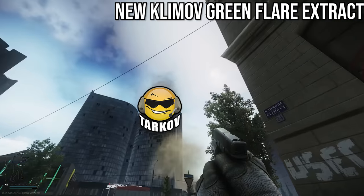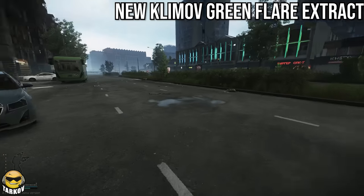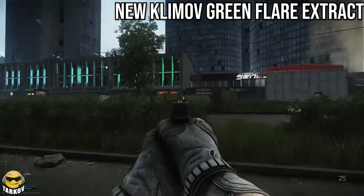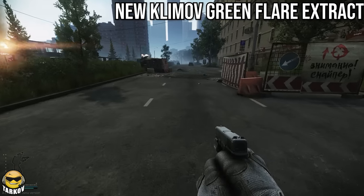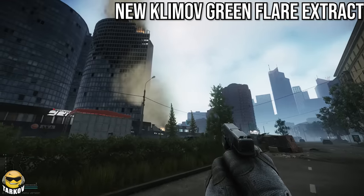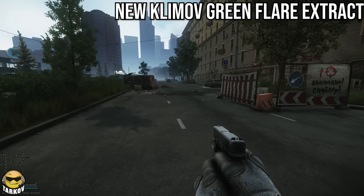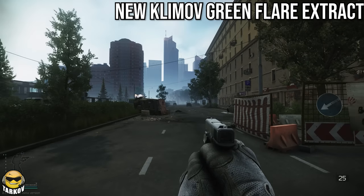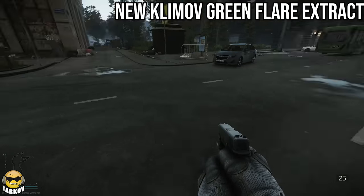We're standing at old Klimov. This is old Klimov, and you can cross the street anywhere up and down because there's all that new area on the other side. But the new Klimov is right here. It's the signal flare area at the bottom right of your screen, so that's when you want to stop. You can pop the flare anywhere around here, then walk out in that direction and you should be good to go. Same situation as old Klimov, just right here instead.